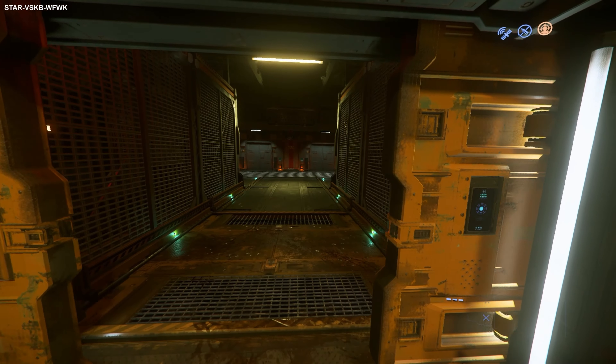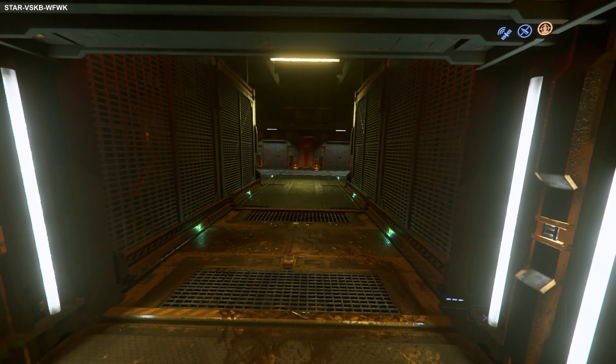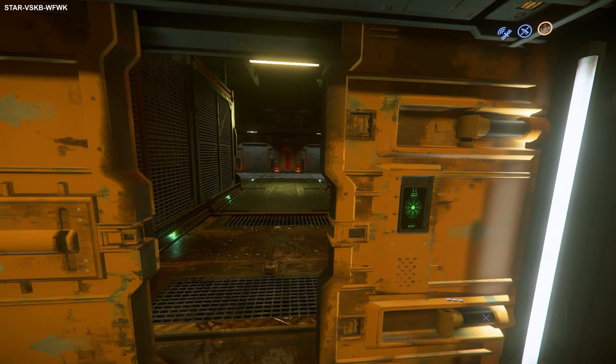Step 1 is to establish dominance. You want to make sure none of the other prisoners mess with you, so making sure that you get as many of them before they get you is the right way to go.